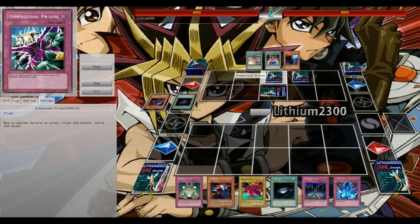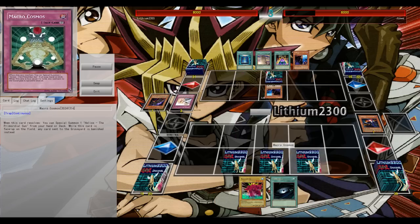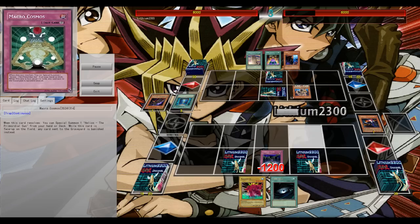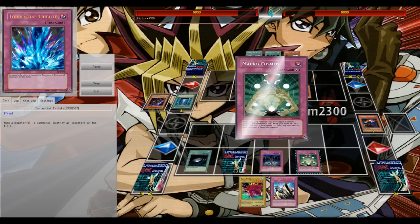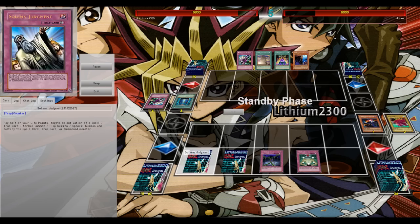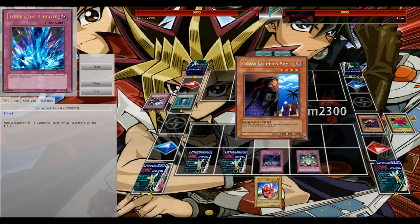Game 3: my plan is to go for Zenmaines since I have Dark Hole and Torrential Tribute backed up with Macro Cosmos. He chains Book of Moon on my Spy, confirming it. I activate Dark Hole and immediately chain Macro Cosmos — pretty much crippling him. He loses his face-down Spy and his Recruiter, both banished. He then top-decks into his second Gravekeeper's Stele, which is now a dead card under Macro Cosmos — Cosmos is the MVP of this match.